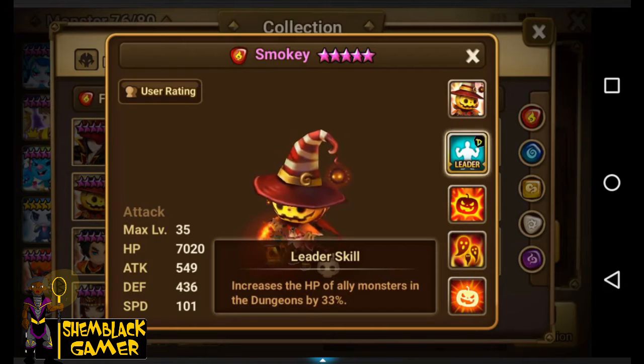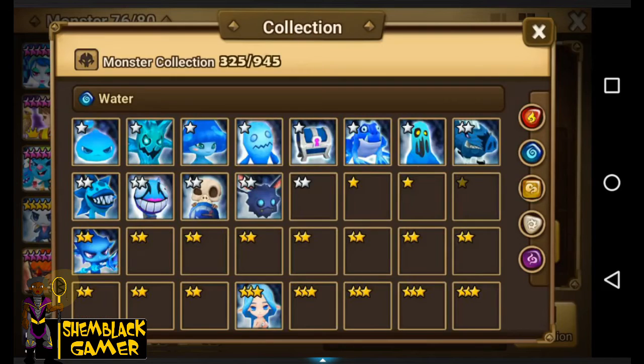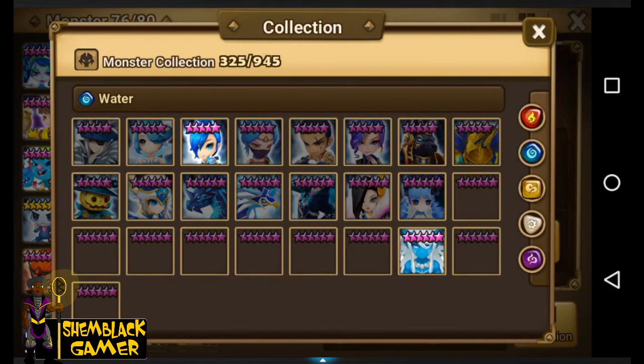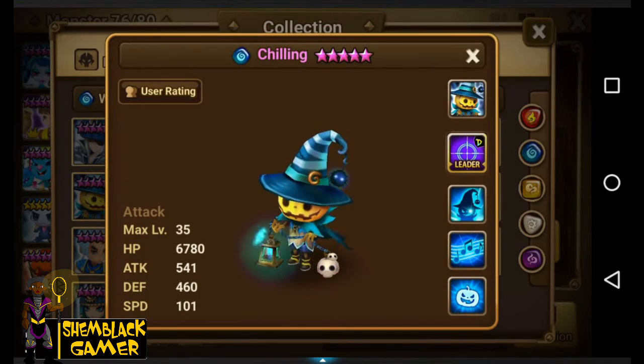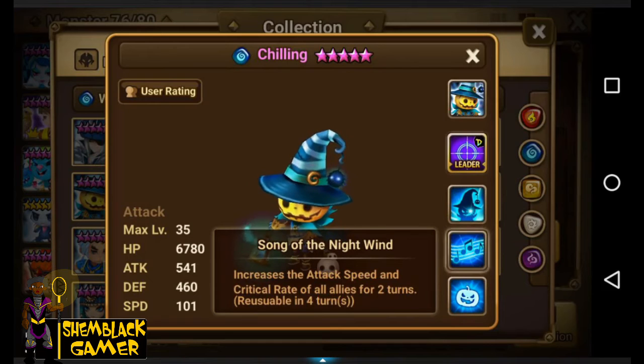Smokey is good, I like Smokey. Next one — his name is Chilling. He also has Trickster — they should have named it trick-or-treat — attacks the enemy three times with a debuff to slow attack speed. His second skill, Song of the Night Wind, increases the attack speed and critical rate of all allies for two turns.